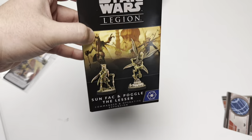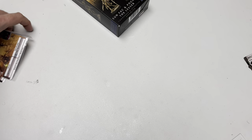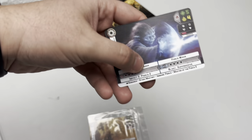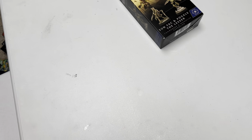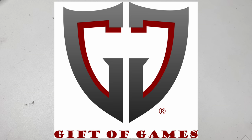Giveaway time! This was from the swag bag at Worlds and Adepticon — I'm passing it on to one lucky viewer. We have alt art Geonosians, a Yoda alt art that was given out at Worlds, and the coolest one in this drop: a foil Bossk Lying in Wait card. Comment below to enter. I'll probably throw in some Curled Paw tokens too. Listen for the keyword at the end of the video for double entries. Big shout out to Gift Games — a locally owned game store that ships everywhere.